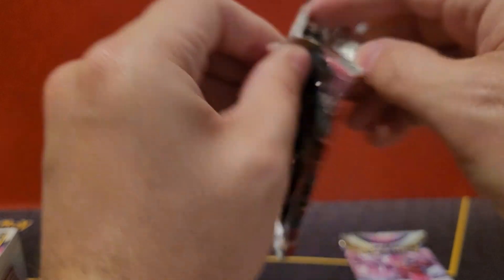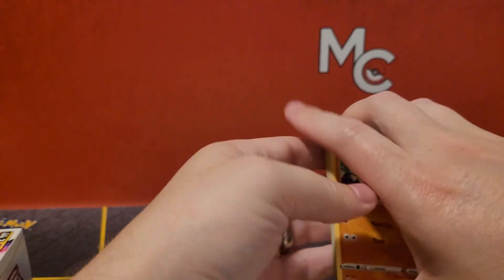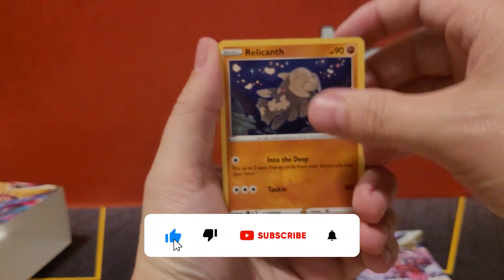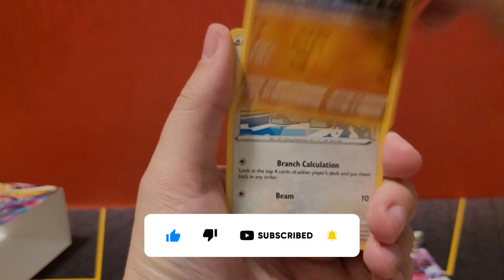We kind of fumbled that pack. We got the Giratina. I like to give one of each pack art — that's kind of nice, just so you get to see all the pack arts. All right, here we go. This is going to be a better pack, hopefully. And by the way, if you have not seen before, hi, my name is Mark — Millennial Collector. And I want you to subscribe down below. That's it. I'm just going to throw that one out quickly.